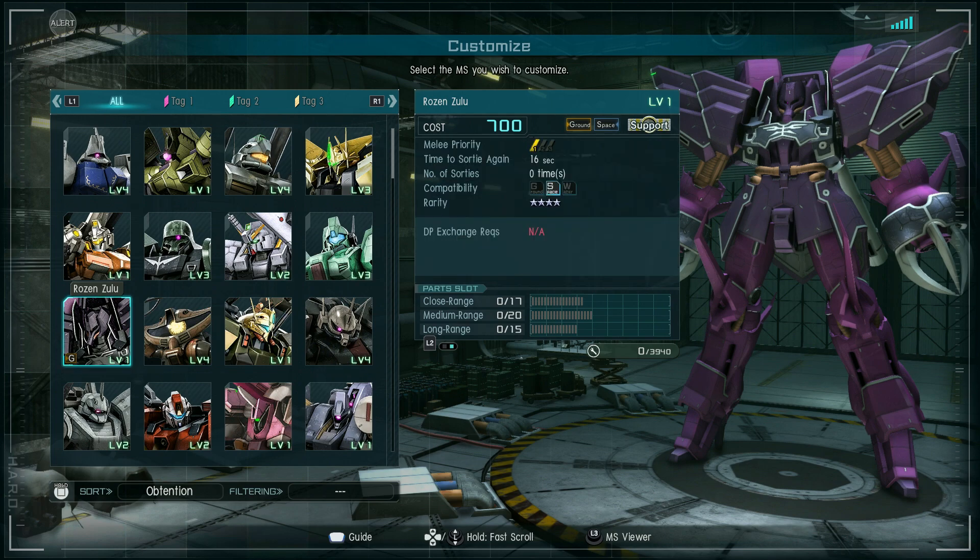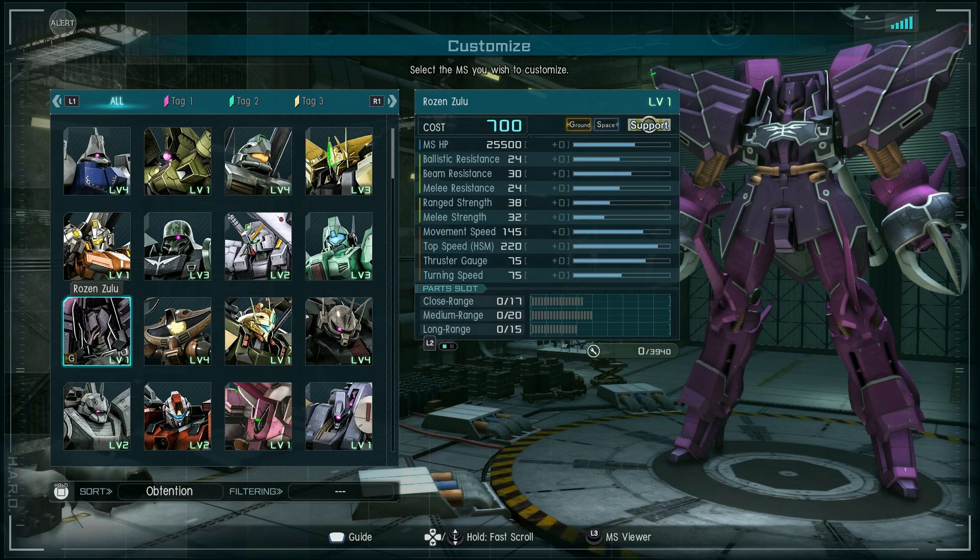It is of course a 700 four-star. It is space compatible, usable on ground or space, so it gets a few bonuses for space. It has 25,500 hit points, 24 ballistic resistance, 30 beam resistance, 24 melee resistance, 38 range strength, 32 melee strength, 145 movement speed.